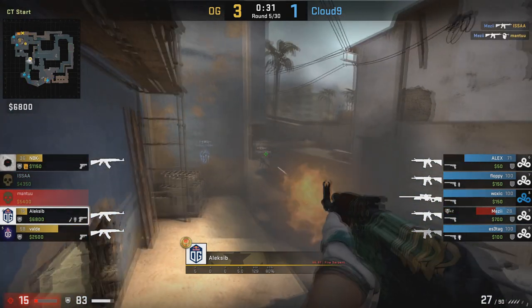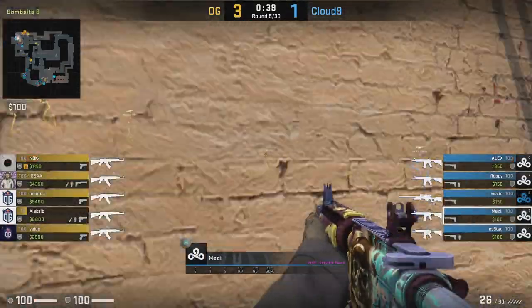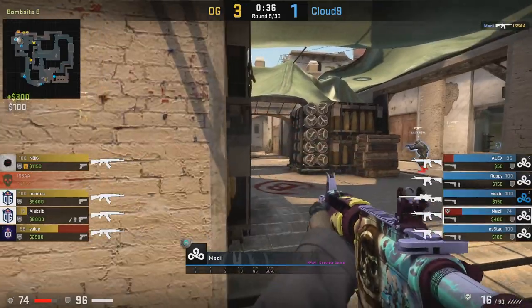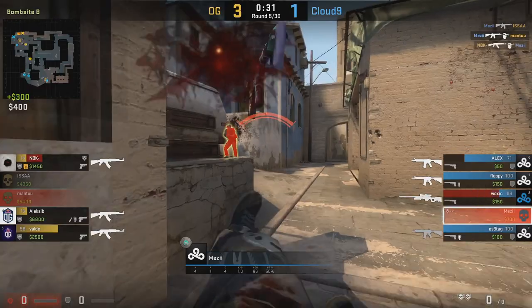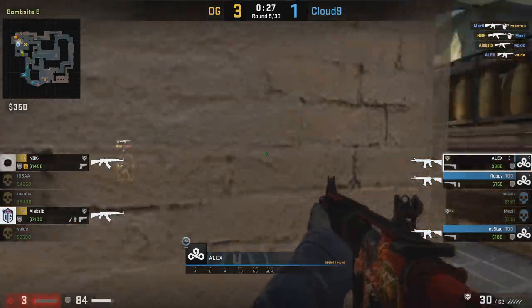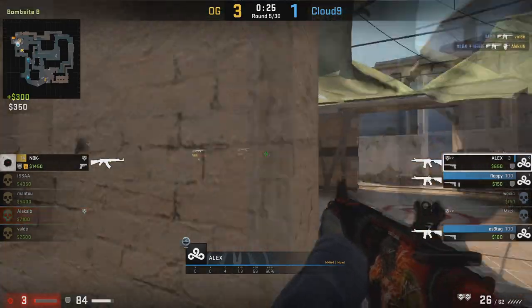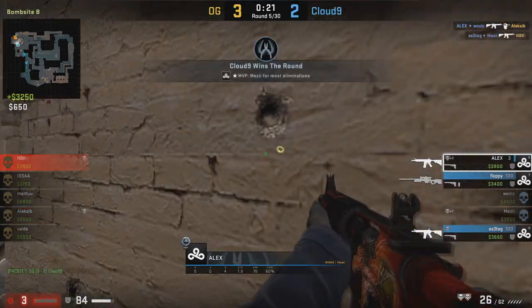The only problem for OG in this round is that over on the B site their trades just aren't effective enough. Maybe this partly comes down to using so many of their nades earlier in the round, but realistically I just think Cloud9 do a good job at isolating some of these fights, and unfortunately for OG, Alexi B's flank can't do enough. You can definitely see some cool concepts in play in this round even if they don't win it.